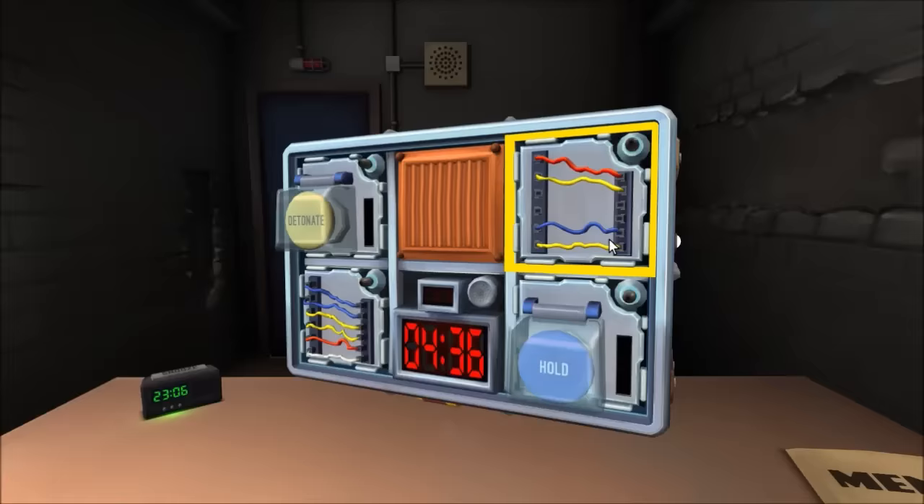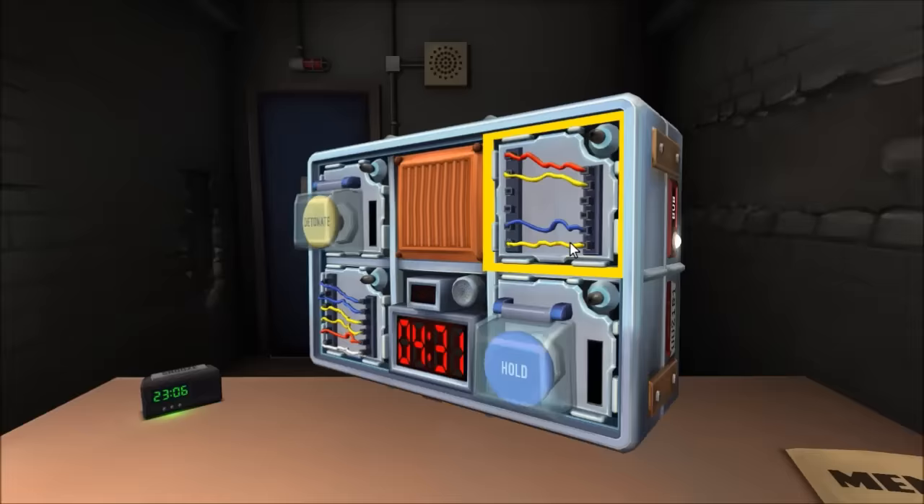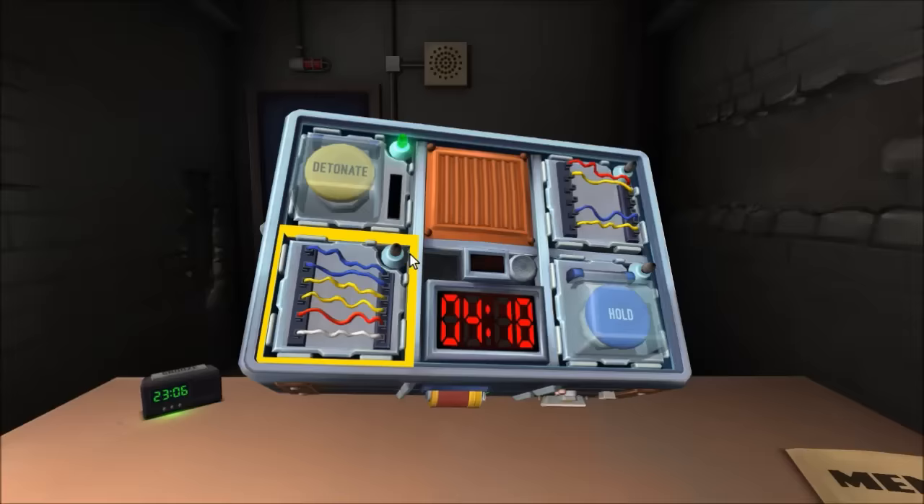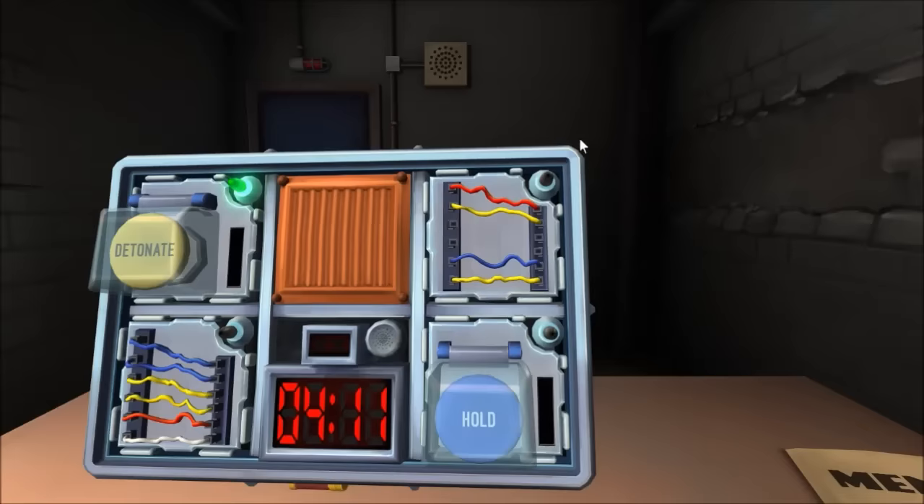Is there more than one battery on the bomb? No, there's only one. Hold the button. The strip is blue — four in any position. Done. It's going to be a blue hold. On wires: cut the first wire. I've got six wires — blue, blue, yellow, yellow, red, white.